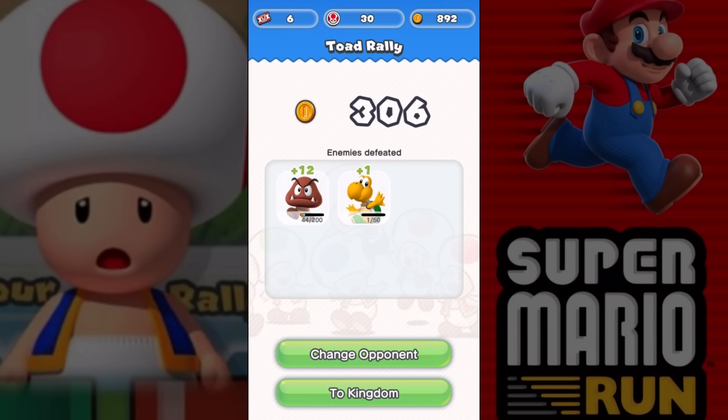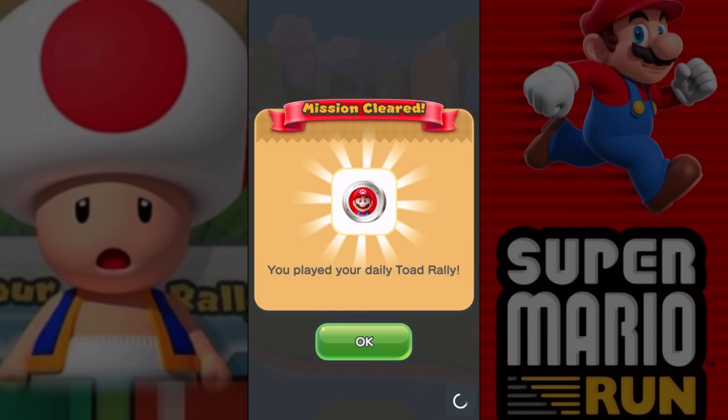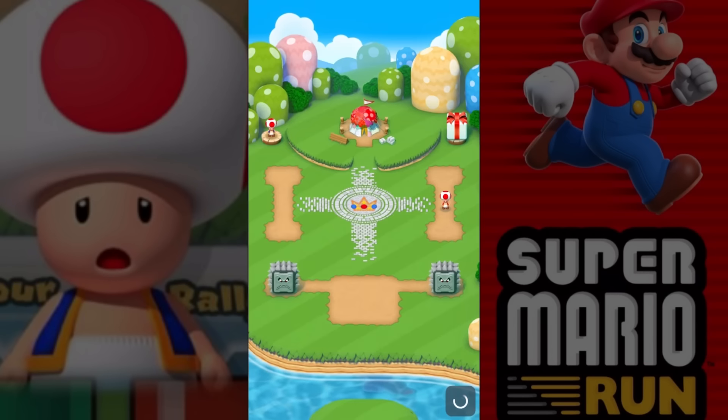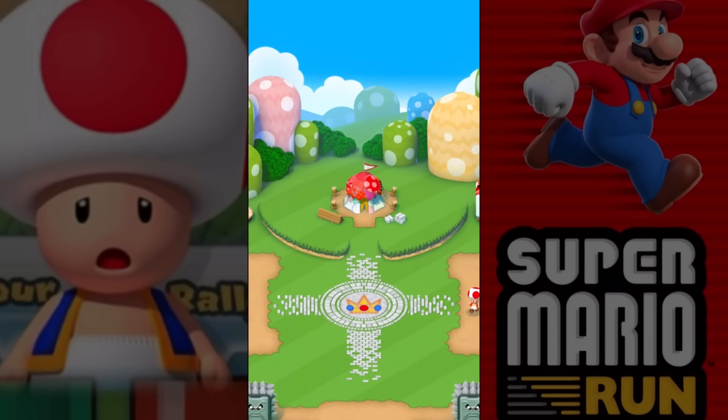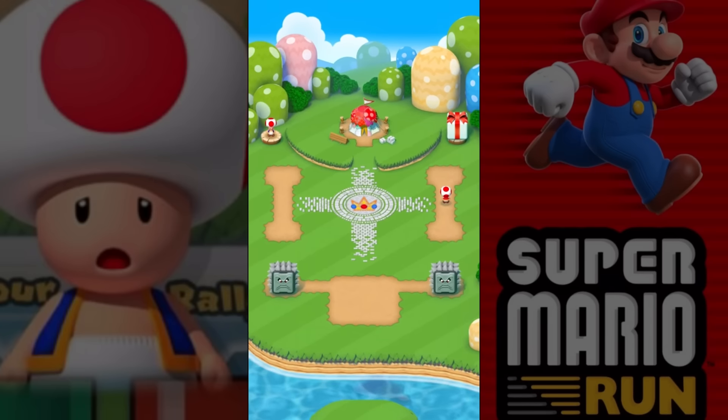We already have red toads. Let's go to the kingdom - let's see what the kingdom is all about. To the kingdom! Oh, we have to build these things. We leveled up from level one to three. Wow, we skipped level two!